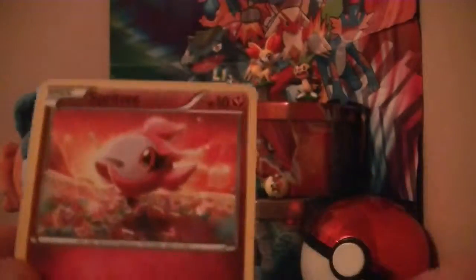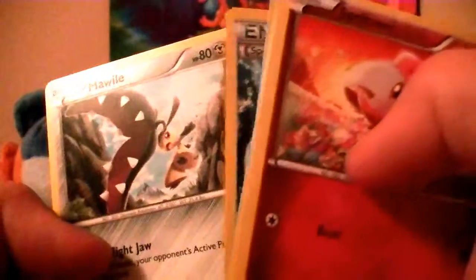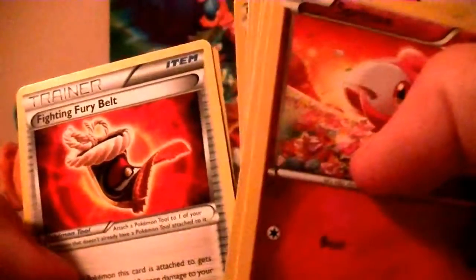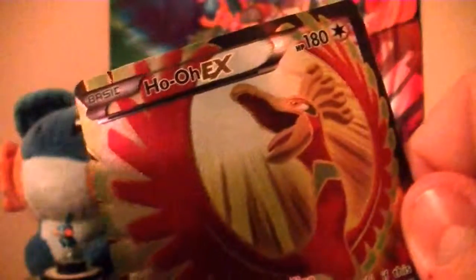Let's see how this goes. So we have Sprizzy, Lamyao, Ducklett, Tempol, Shellder, Splash Energy, Monwile — I'm trying to hide that. Fighting Fury Belt. Our reverse holo is a rare, and then — oh cool, oh my god — it's a holo EX! Full Art! Wow, that is really nice. Even though I already have this card, it's a really beautiful card.